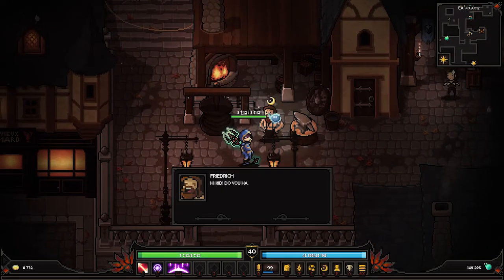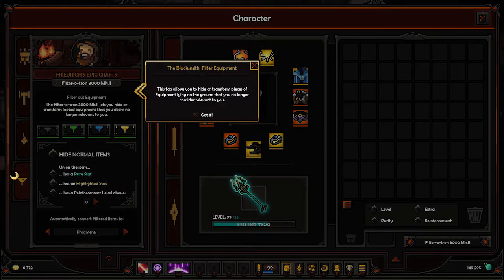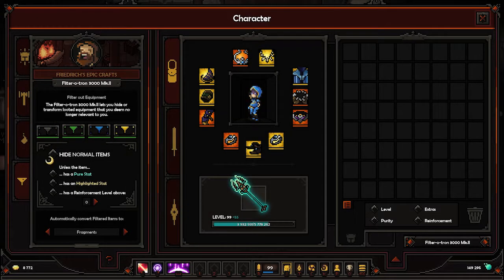There was something about the loot filter with the blacksmith here. The blacksmith filter weapon tab allows you to transform pieces of equipment lying on the ground that you no longer consider relevant to you. Hide normal items unless they have a pure stat or are highlighted. Reinforce level above 5 and hide.